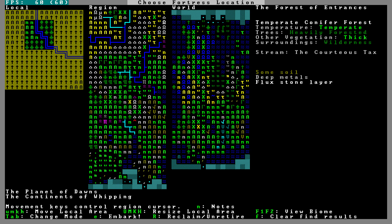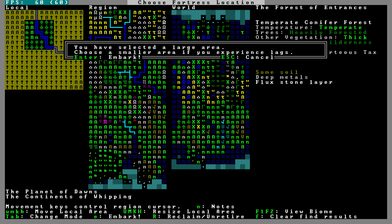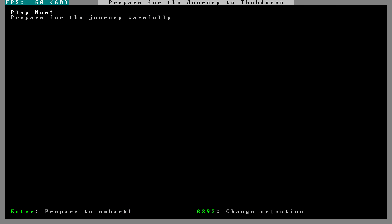No shallow metals — I think that'll be okay. It means we'll have to dig deeply. We're going to do it, we're going to embark. Yes, we selected a large area. We're going to play now — we're not going to prepare carefully. This does take a little bit of time after I hit Enter. It looks like it's doing nothing, but it is.